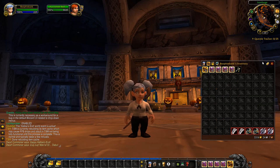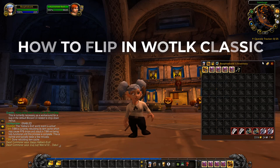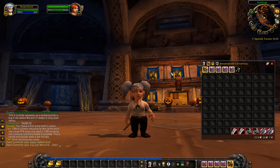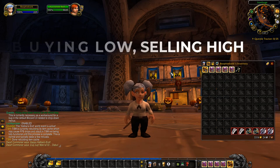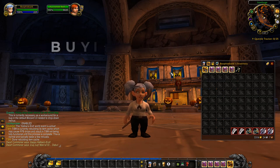In this video I'm going to be teaching you how to flip in Wrath Classic. Flipping is basically buying something cheaper and reselling it for more — buying low, selling high — and you keep the profit in between. That is how you make gold with flipping.